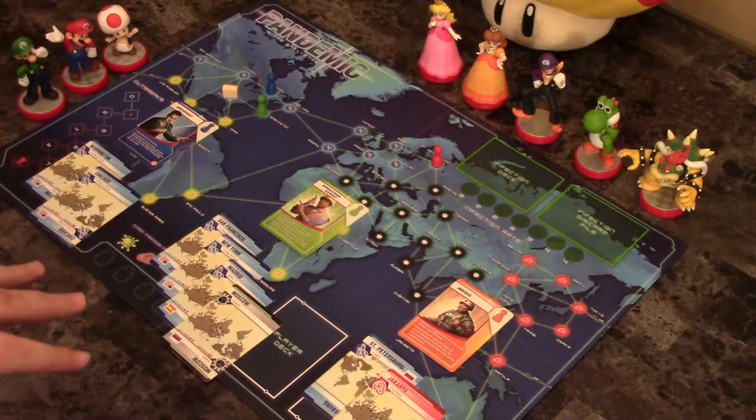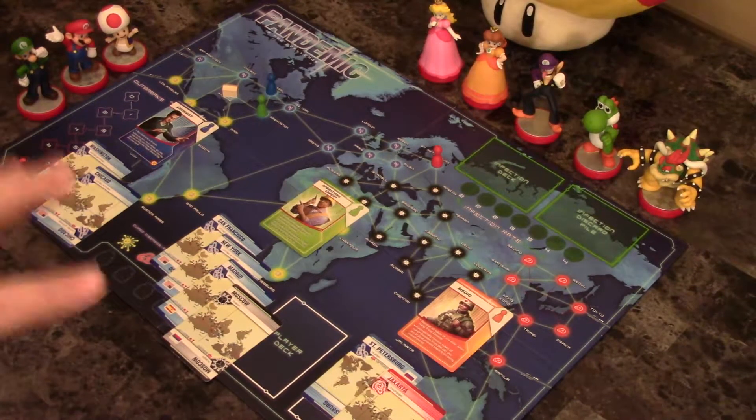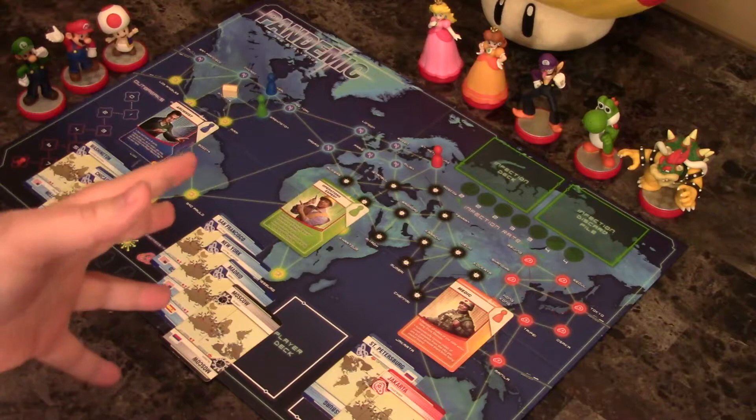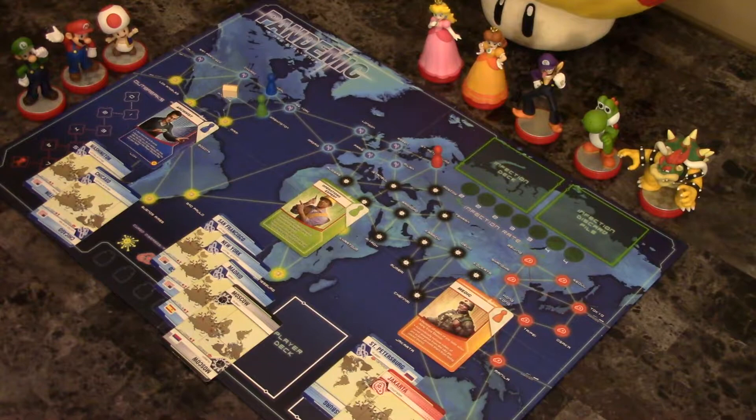I've set up the whole game. I've set up the scenario that they've got and got our helpers here, obviously. I've tried not to think too much about what the solution could be as I'm setting it up, because I really want to dive into this and talk about the process of solving this. Hopefully this is interesting for you guys. The setup is called Operation Archival Expert. There's no infections on the cities — this is all about the mechanics of the characters and how to get a cure. Specifically, the goal is to cure the blue disease by the end of the Operations Expert's turn.